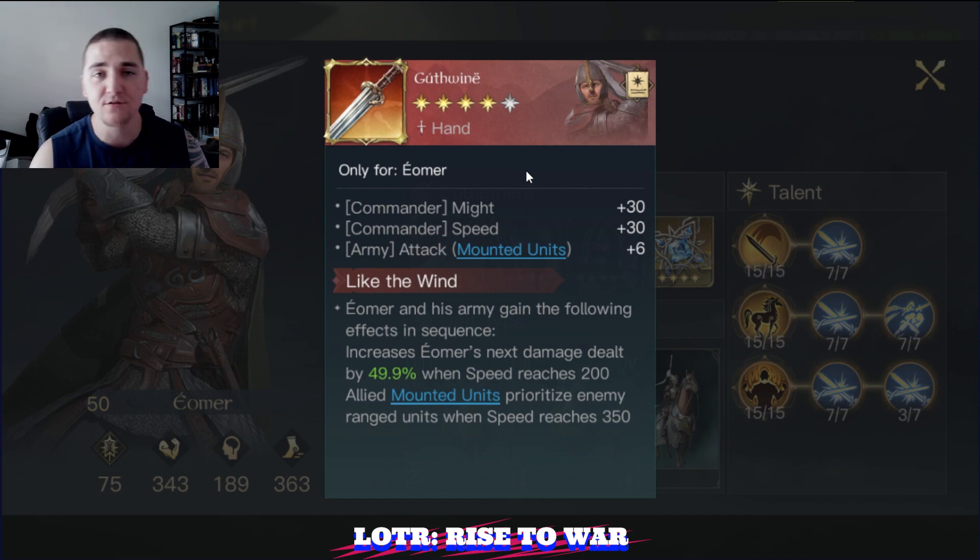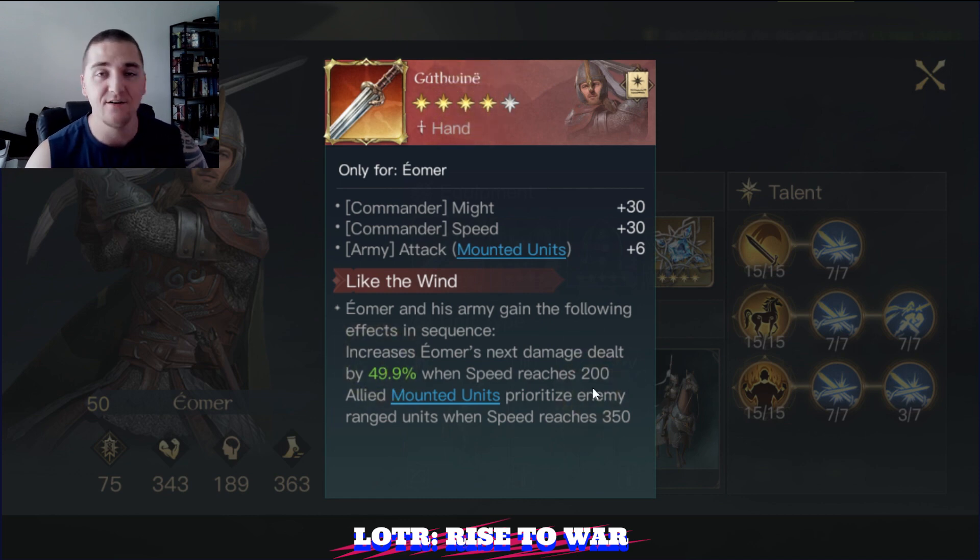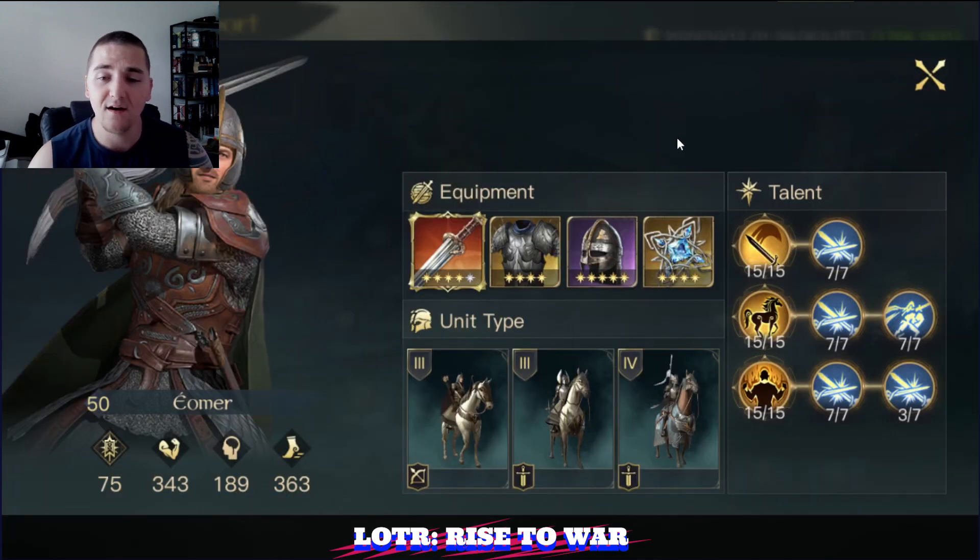Guthwine here is Eomer's Respect level 10 weapon — this thing is phenomenal. It gives you a couple unique things: 1, plus 6 Attacked Mounted, which is really powerful. 2, Eomer's first damage instance of the round will be increased by a percentage that goes up with refinement when his speed surpasses 200, which is easy to do. In addition, allied Mounted units will prioritize enemy range units when his speed surpasses 350 — which it does. So you can guarantee that those Marksmen on Dain's army are getting hit in round 1.